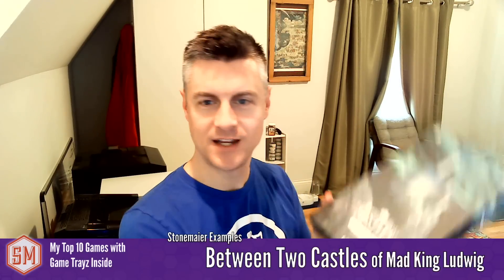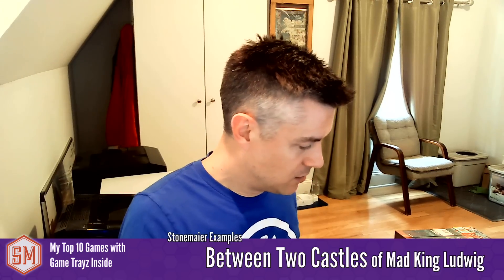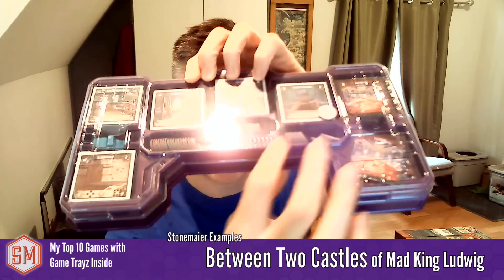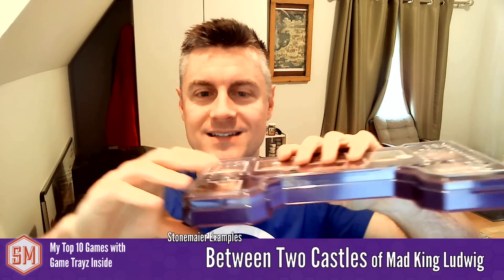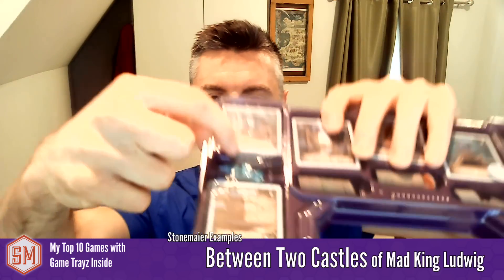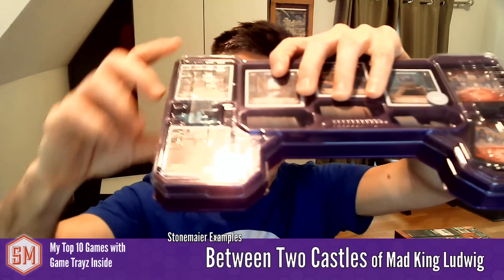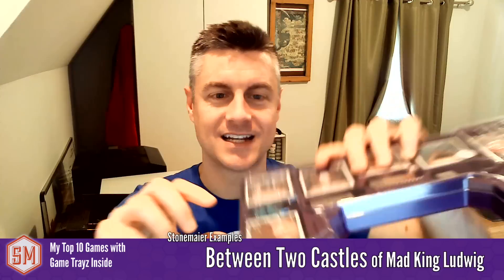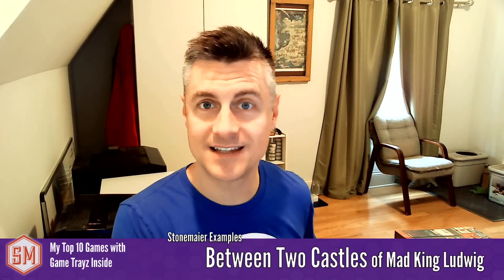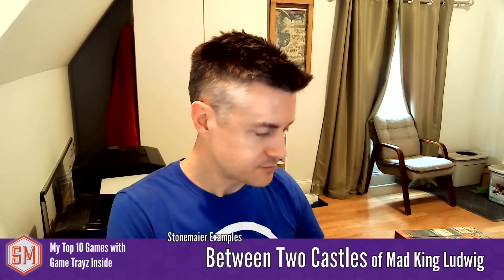We also have Between Two Castles. I have the expansion here. The tray in both the expansion and the core game holds tokens and tiles. My favorite thing about this tray is that it's designed to hold exactly nine tiles in each slot with a castle token in between — so players can just pick up their nine tiles for each draft phase without counting. At the end of the game you shuffle tiles back in, and when you're ready for a new game you just open the tray and begin. It makes setup super easy.